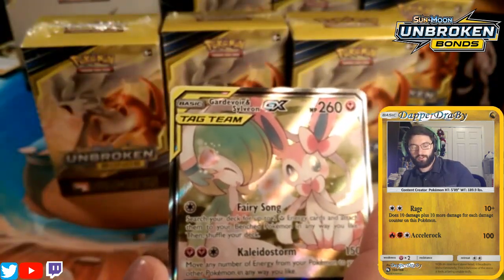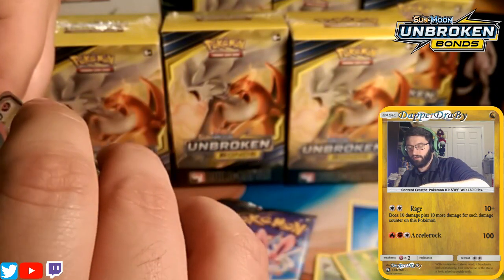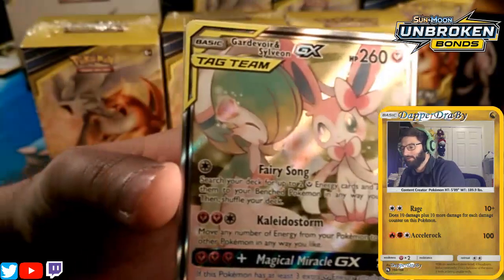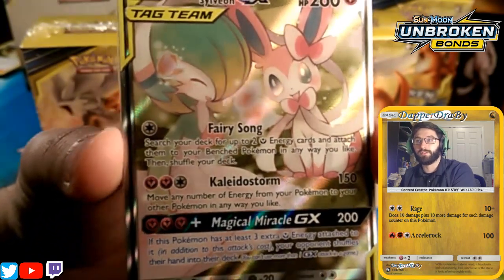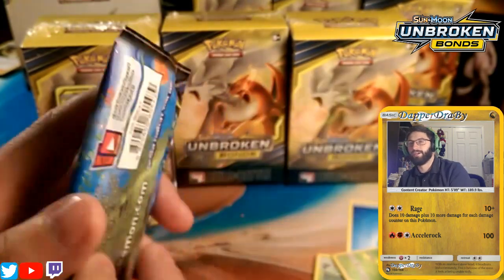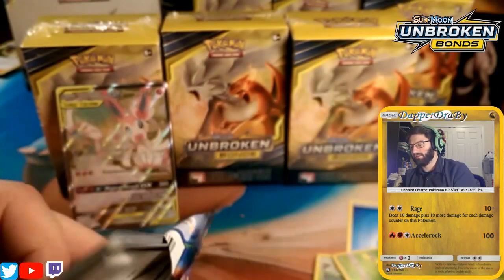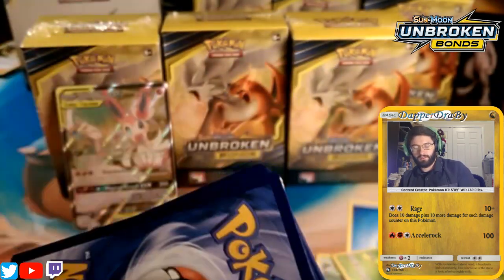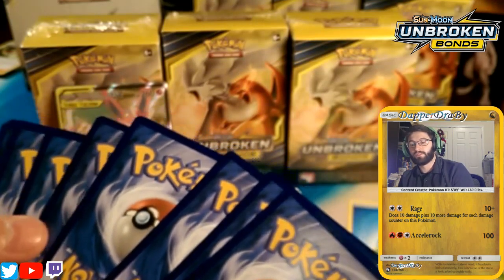The Gardevoir always loves me — she comes again and again. We'll set that aside and then open up the Gardevoir-Sylveon pack next. I'll give out the code from the previous pack since we got that nice pull. So there's a code for you guys. Let's see what's inside this one — the energy is going to be fairy because of the fairy Pokémon on the front... but it's metal.